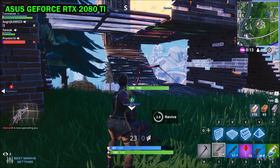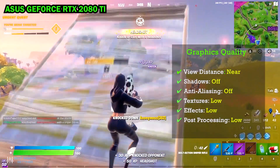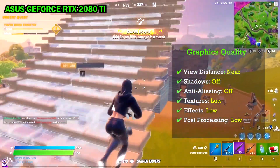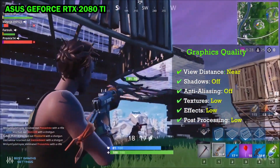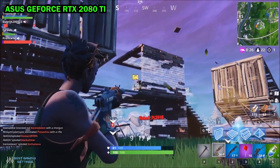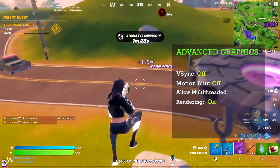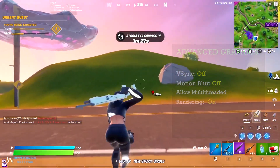Now Graphics Quality Settings — View Distance: Near. Shadows: Off. Anti-aliasing: Off. Textures: Low. Effects: Low. Post-processing: Low. Advanced Graphics — Sync: Off. Motion Blur: Off. Allow multi-threaded rendering: On.